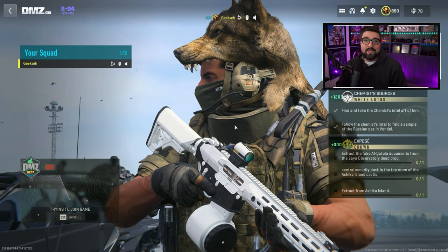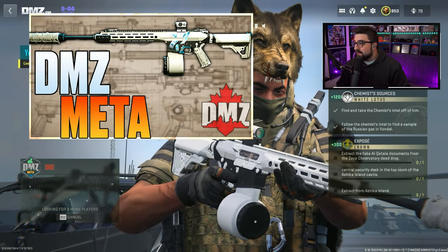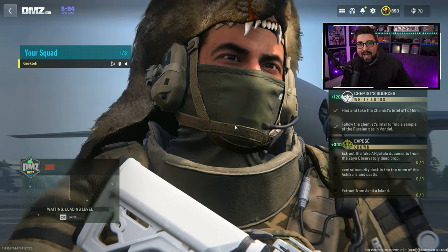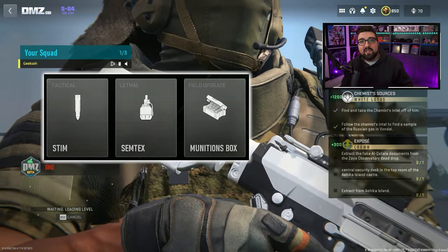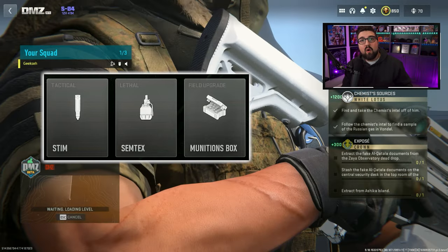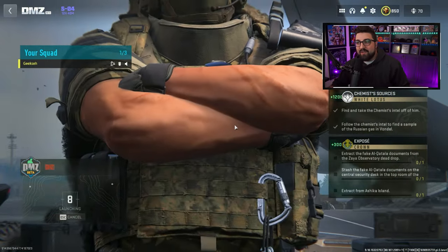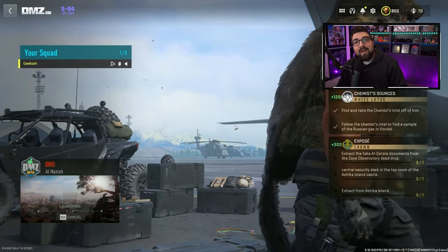The gun I'm using is a Tempest Torrent — I have a whole video on this gun build. I have level one armor, a level one backpack, we're naked as can be. I've got stims, I always use stims unless I have self-revives, which I don't. I have Semtex and an ammo box, so we're completely just pretty much level one everything except for this juicy Tempest Torrent.